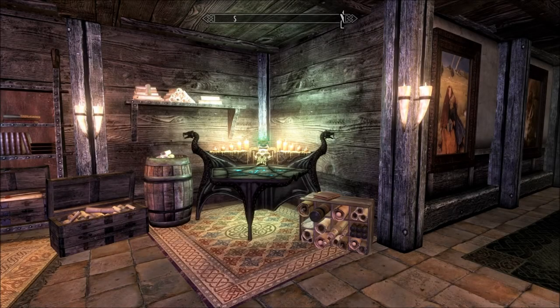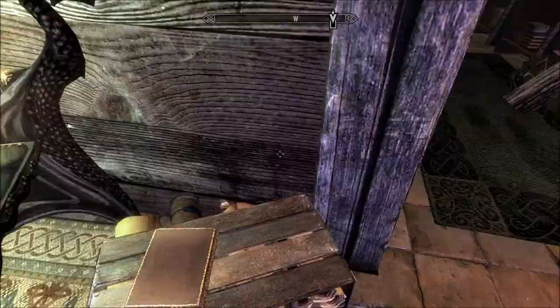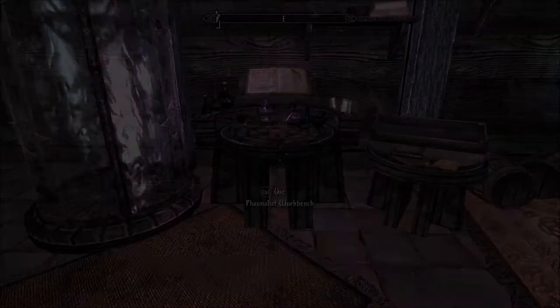Hello, and welcome back to Let's Play Enderal Forgotten Stories Blind. I'm Amethyst Lunatari. What am I doing here in my own house? It has fake books and stuff like that. I'm in the Mage Mansion, one of the houses you can buy.